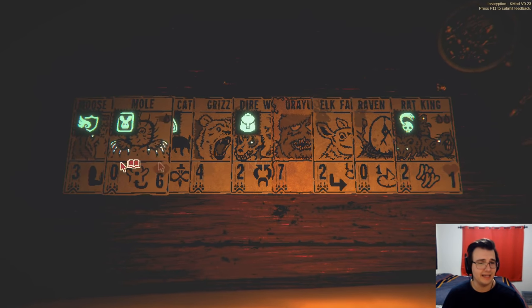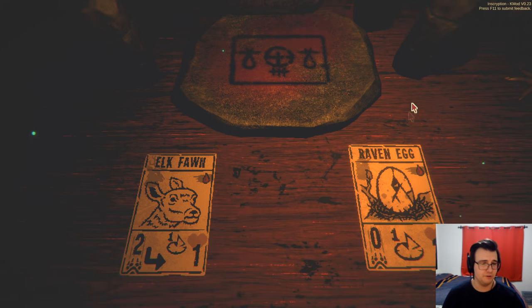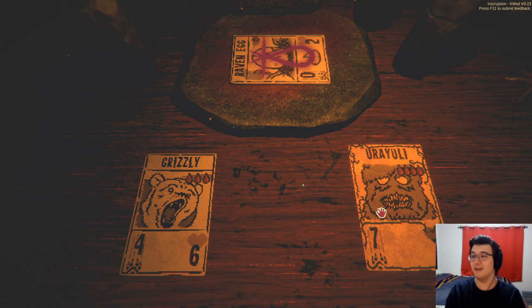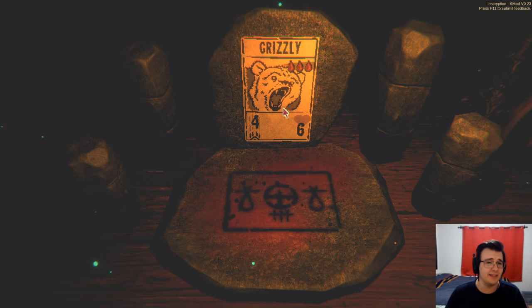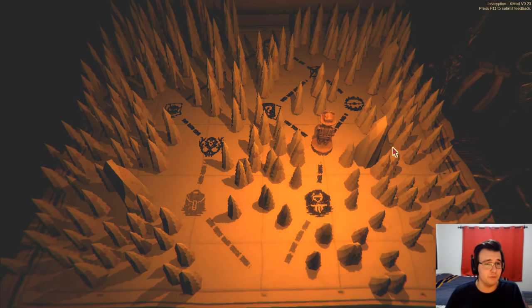I do want to thin out my deck. We're gonna go to the sacrificial altar. Let's see what we have — raven egg or oak fawn. Raven egg is the better one to sacrifice — it's a worse stat line, and the raven itself is worse than the elk. Now what are these choices? I could put it on my grizzly, although putting it on the Uriuli is very funny if it lives. I'm gonna put it on the grizzly because the grizzly is the one with less HP, and letting it become a greater grizzly will give it more HP.